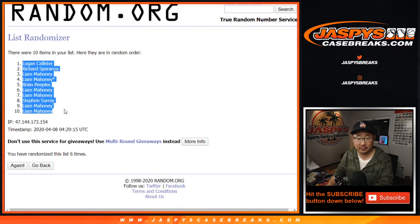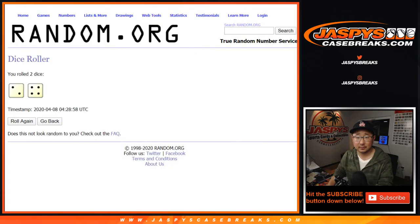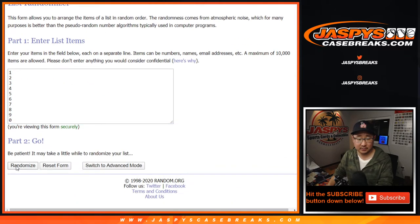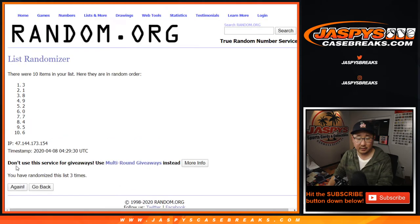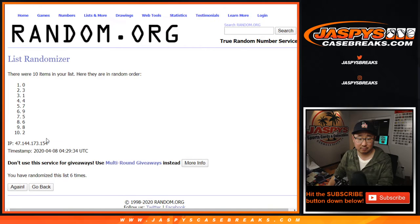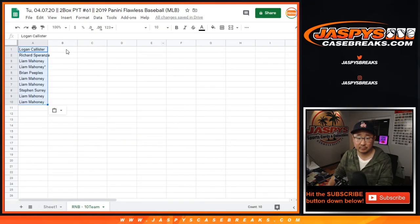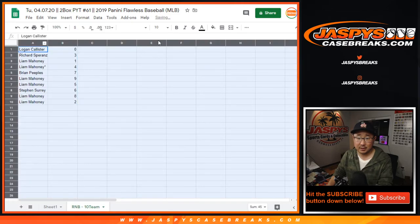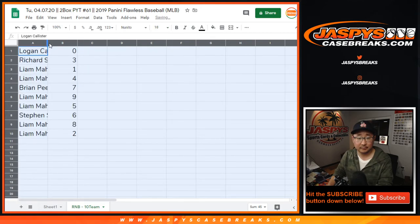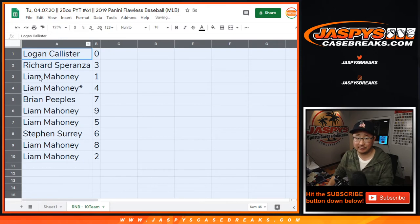Alright, Logan, down to a couple of Liams. 2 and a 4, 6 times for the numbers. Good luck — 6. 0, down to 2. Sorry, Logan. Logan with 0, unfortunately. No redemptions in Flawless.